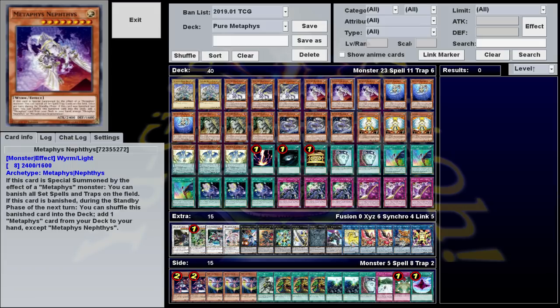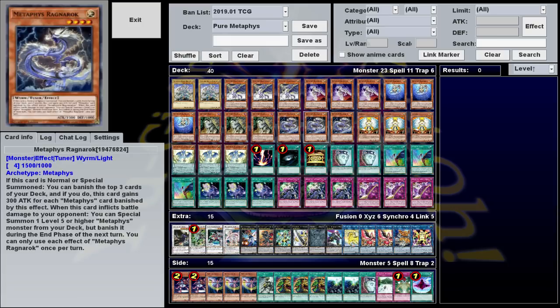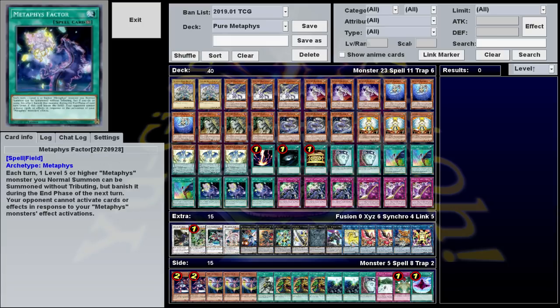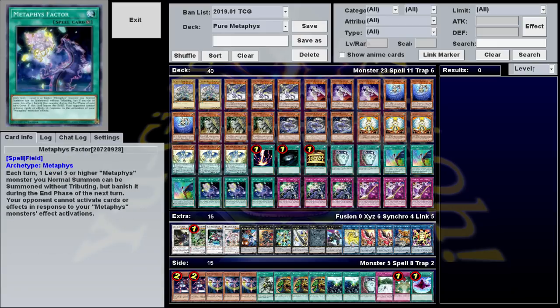Speaking of your opponent not being able to deal with things, we have the Field Spell, Metaphys Factor, which among other things says your opponent can't activate effects in response to your Metaphys monster effects. So if you have this, your opponent literally won't be able to deal with your monsters, because they can't negate their effects or activate things like Ash Blossom in response to your searches. This is not a necessary starter card, which is why we're not playing Terraforming or anything, but if you've already got Ace of Metaphys for draws and like a level four monster you can summon, this is something you're going to want to search with Nephthys.